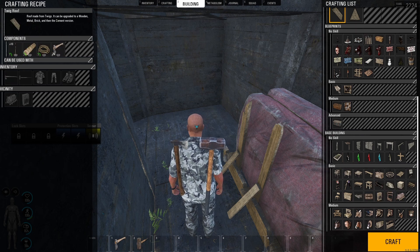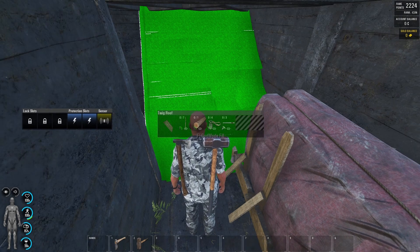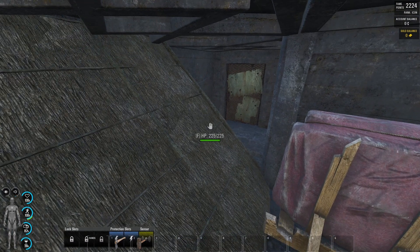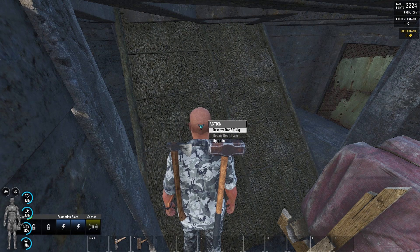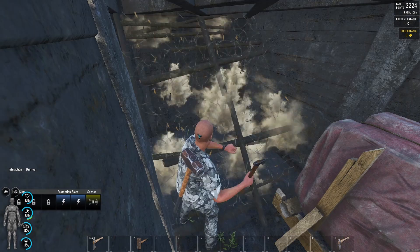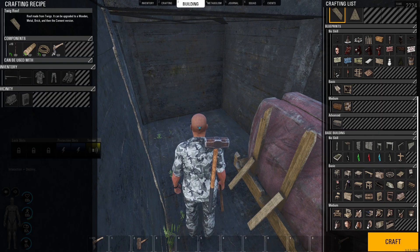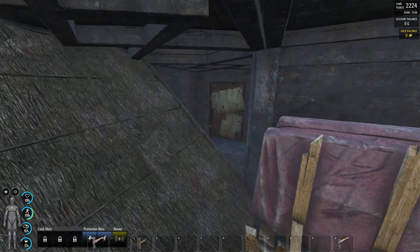First thing you're going to do is you're going to get a twig roof and you're going to place a twig roof, and you're going to build it. And once you build it, your wall that you've upgraded is gone. So let's do that again. Again — twig roof, build it, and it opens the wall.